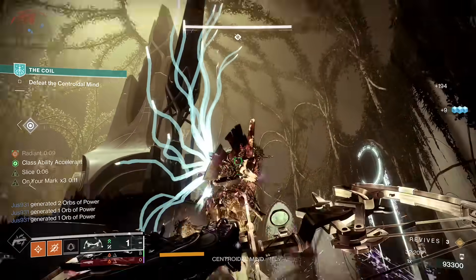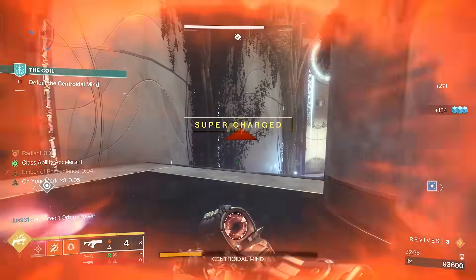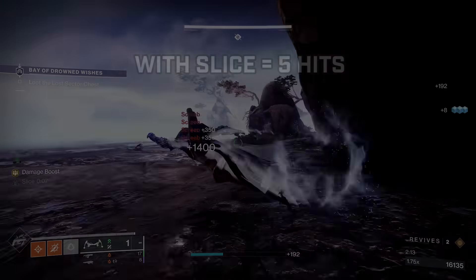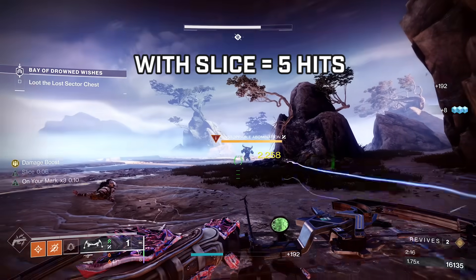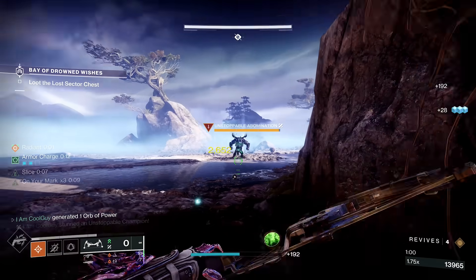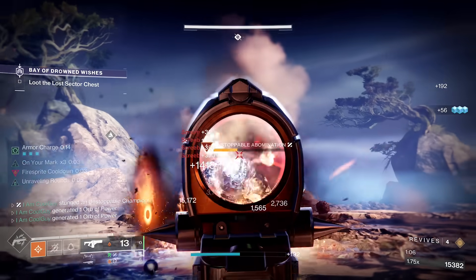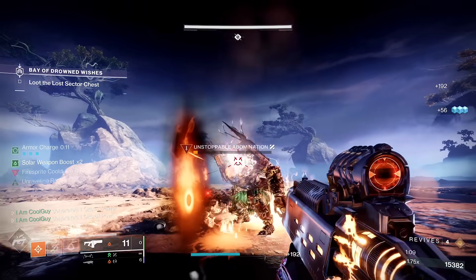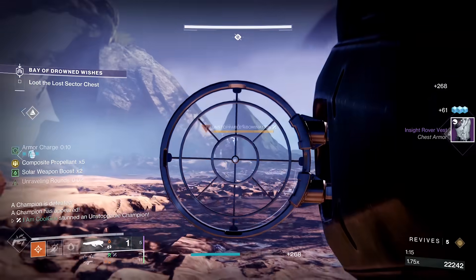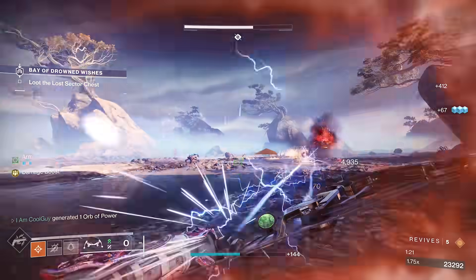There were times I was on Gunslinger, able to Slice the bigger targets. I still had Dragon's Breath going with the Ignition Kit and Celestial Nighthawk. Other times I'd be on Strand Hunter — Broodweaver, whatever — and take advantage of everything in the artifacts, such as Unraveling Rounds and the Strand kit with Tangles. It's an awesome bow that checks a ton of boxes: add clear, something for larger targets, champion interaction before you stun them. It marks another legendary combat bow that can do something really special.